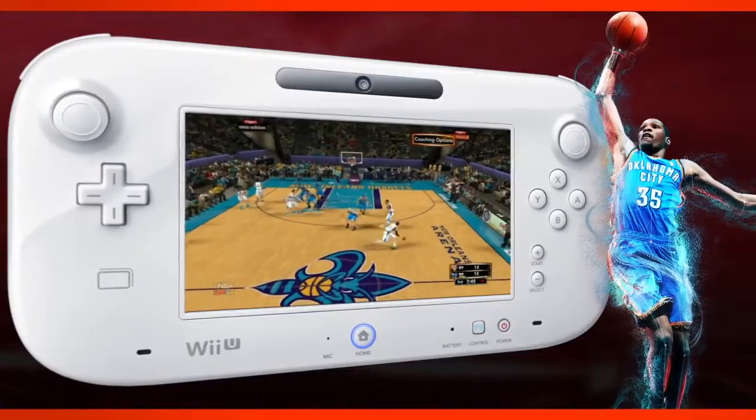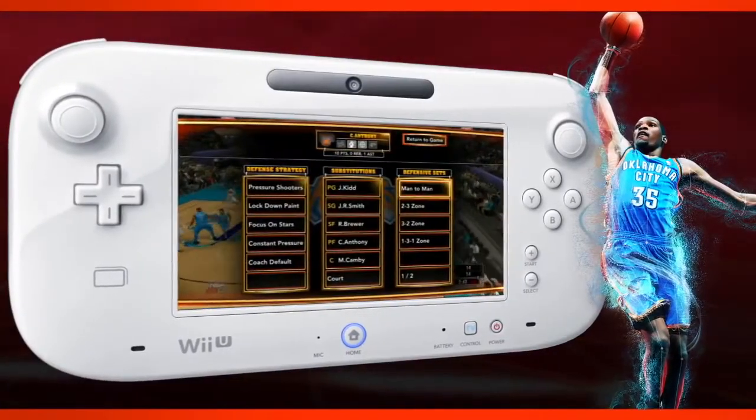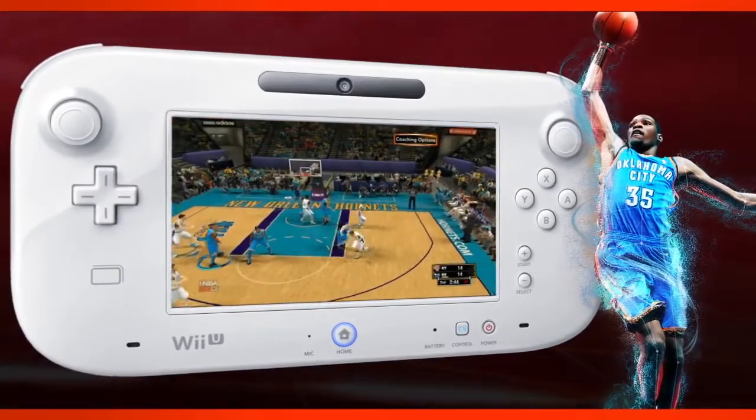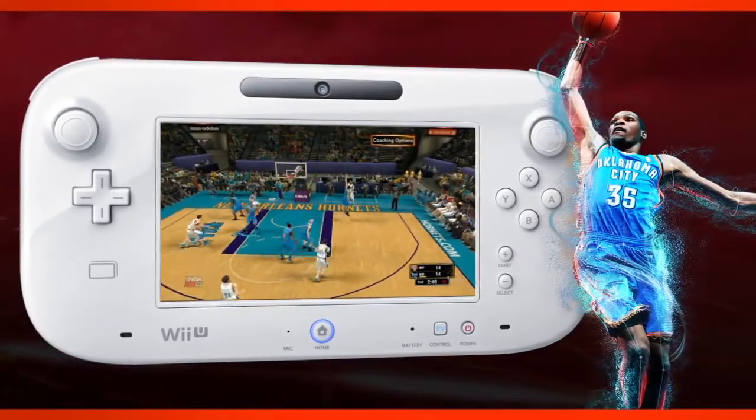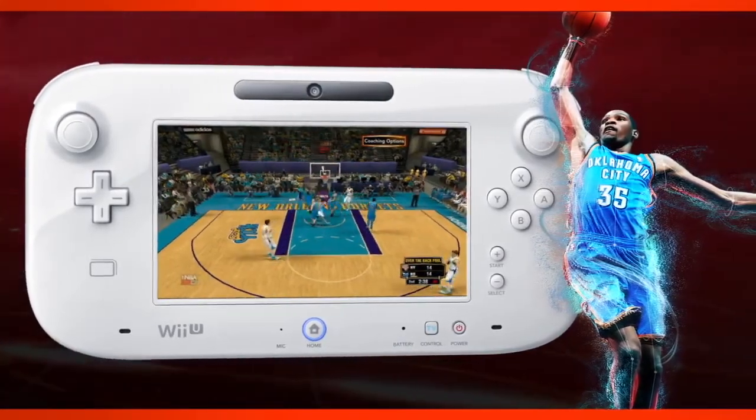Another one of the really cool features with the gamepad is the ability to utilize all of your coaching options. Many of you are used to our on-the-fly coaching options in the past — on the gamepad it's all there right at the touch of a finger. You can do things like make substitutions, call plays, and set defensive sets up, just with the quick touch of a button.